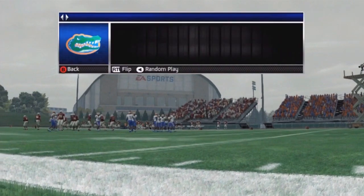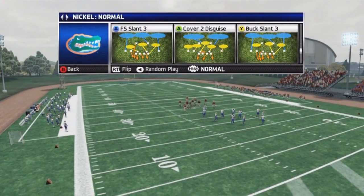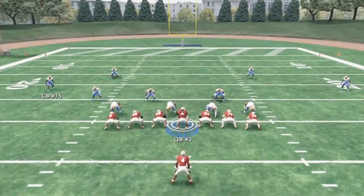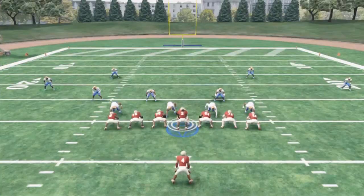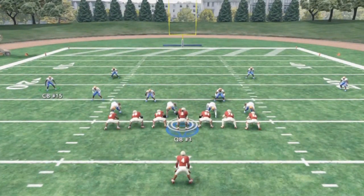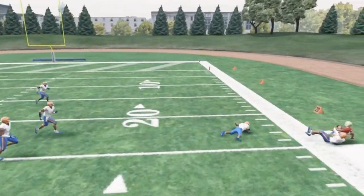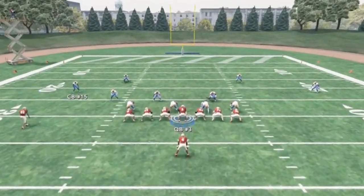Now if they come out, let me show cover 3 real quick. This is against cover 3 — out route. Hike and throw. And if you throw it right on time, you'll sometimes pass-lead it. I know this is practice mode, which is a little bit different from the live game. But you can actually throw it to the sideline and he can actually turn up field and pick up some yardage for gains.